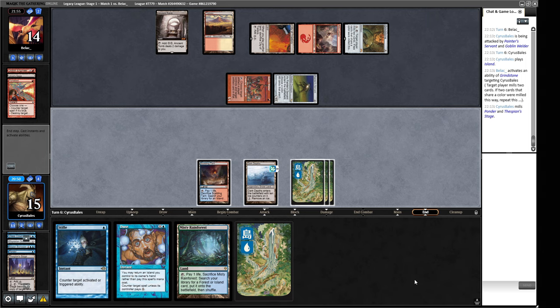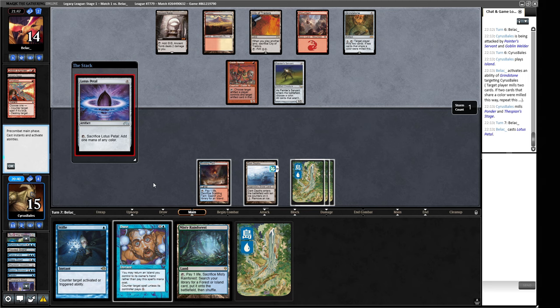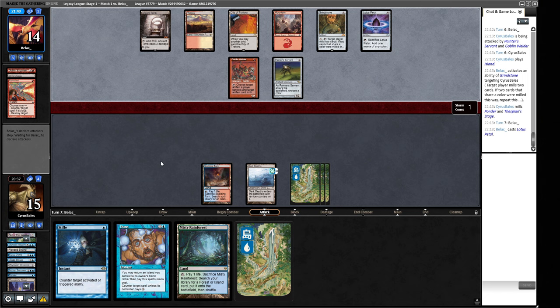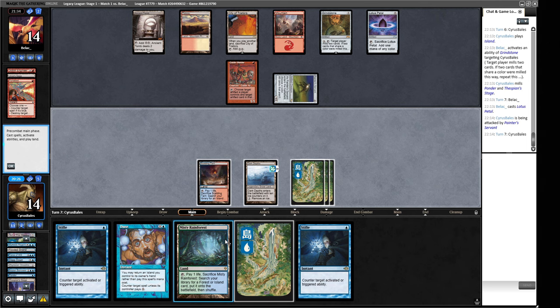There's a Thespian Stage! One, two, three, four, five Islands — okay, now we don't have another Island actually. This Lotus Petal is bad news for us because this allows them to sacrifice it — they can swap out the Painter for the Petal and then next turn do the other way around and kill us. So the Stifle might be quite useful to make us live another turn. Another Stifle — that can buy us a turn. We've got plenty of mana. In our opponent's end step they're going to activate this Lotus Petal, then swap it with the Painter.